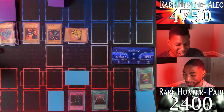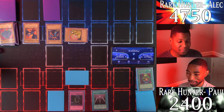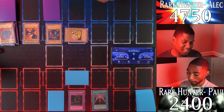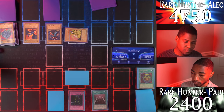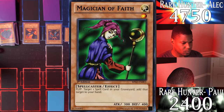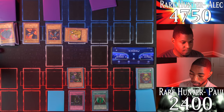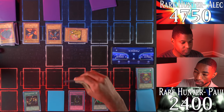Draw — that's one turn down for Swords of Revealing Light. I'm going to flip up my Magician of Faith — I can select a magic card in my graveyard and return it to my hand. I've got a number of very useful spell cards in my graveyard. I'll equip Germ Infection to your Tri-Horned Dragon. And finally, I'll tribute Magician of Faith to summon Shadow Ghoul!